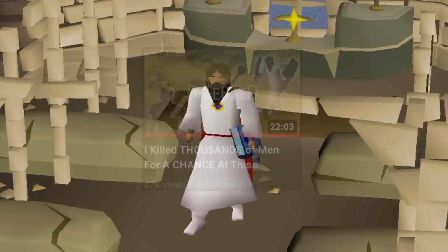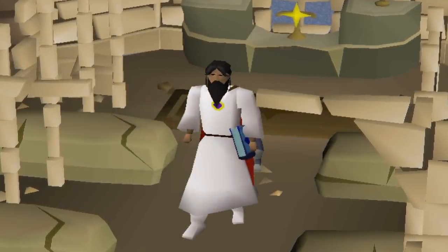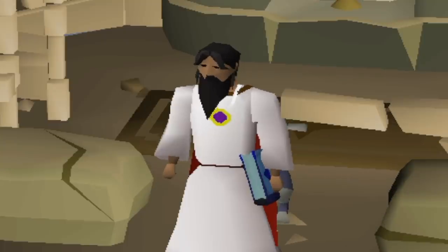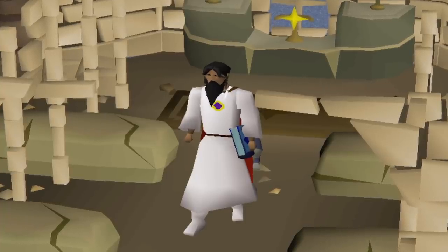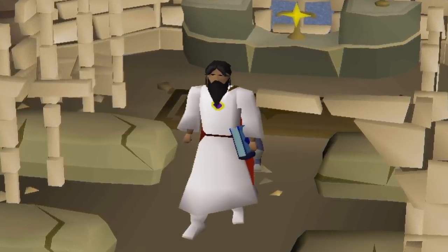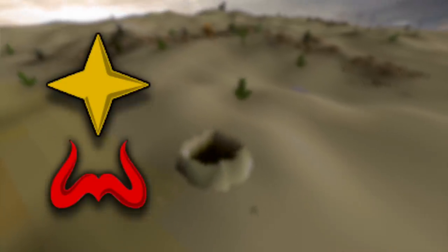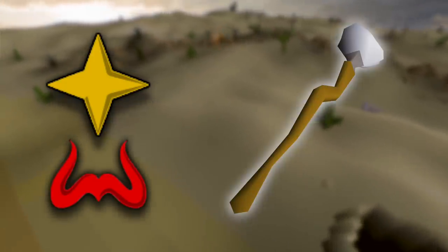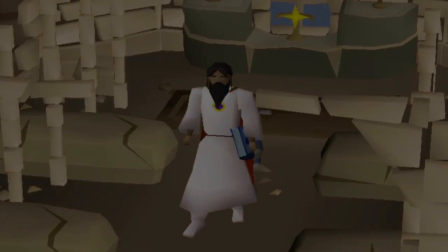Some of you may remember the second video of the series where I did a beginner Clue Grind by killing men around Alcorid to hopefully get a Staff of Air. Well, we've come a long way since then, and I think we're ready to get our revenge on that grind. Since this will likely be the last Clue Grind I do on this account, I want to make sure that I have everything I need. The goal for today's video is not only a Zamorak or Saradomin item, but also the Staff of Air, which is on my Raids 3 checklist, so it just makes sense to go for it now.